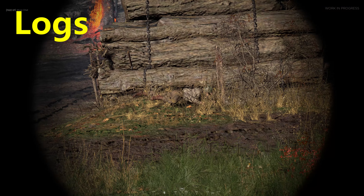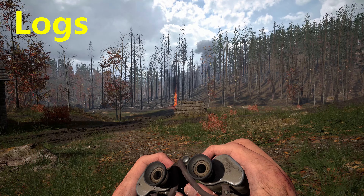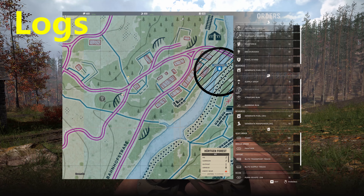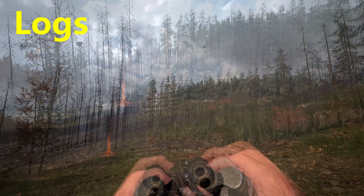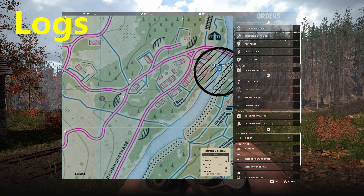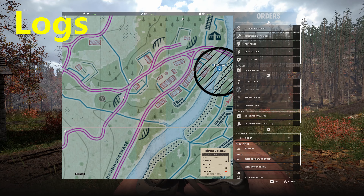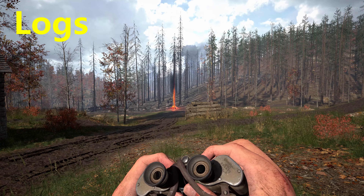What about environmental cover such as rocks or these logs here? As you can see, it doesn't help. Let's try another angle — still doesn't help. Keep in mind though that while environmental cover like this won't hide you from the recon plane, it may help shield you from the strafing runs and bombing runs that usually follow shortly after.